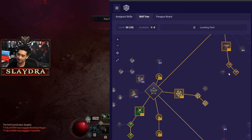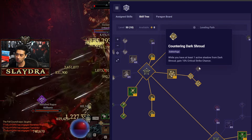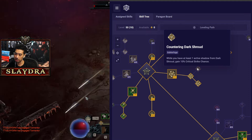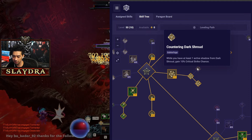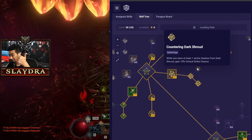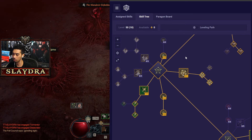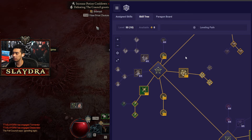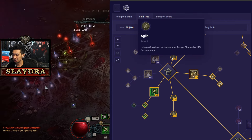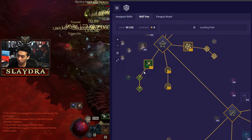Dark Shroud: max it out and take the heal node — we don't really need crit because we attack so fast in this build. You'll get crit anyway from Fist of Fate, your rings, and your paragon board since Dexterity gives the Rogue extra crit. The Agile node can be completely removed for extra survivability, but there are extra points in this build so do what you want.